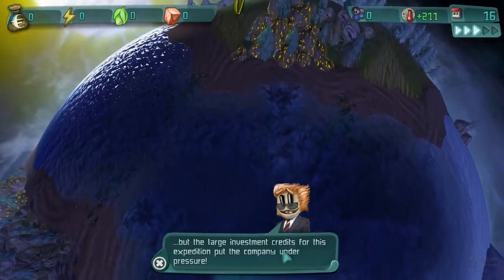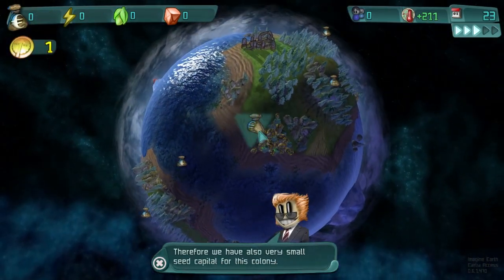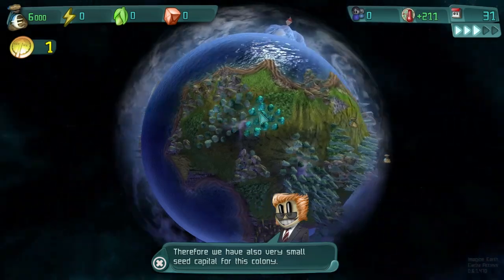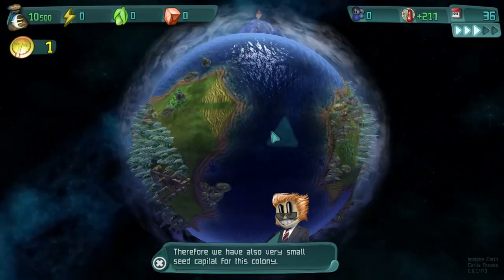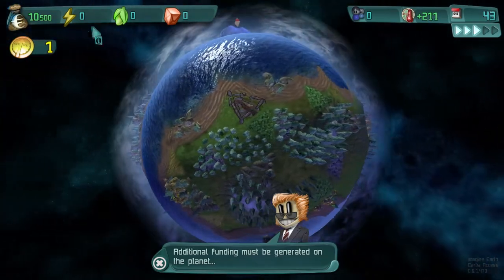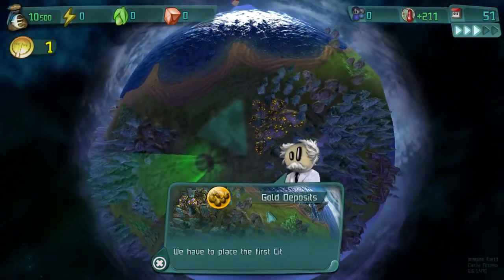We need to collect some coin pickups scattered around the planet — one thing I'd say is just terrible about this game is having to spin around and manually click on items to pick them up. It should just go into your inventory automatically. It's a bit strange. Anyway, we'll spin around the world and collect all the money.